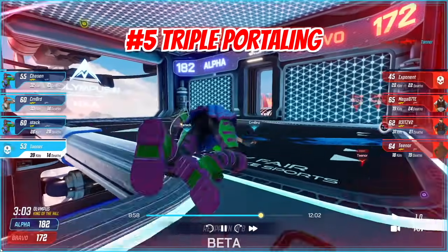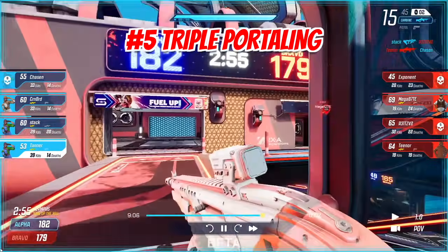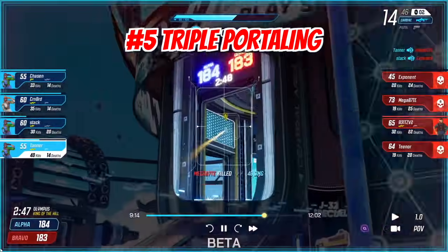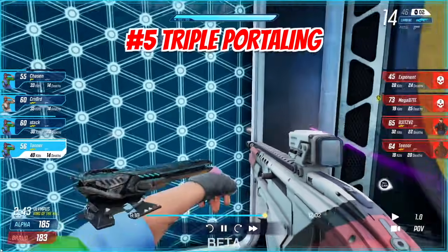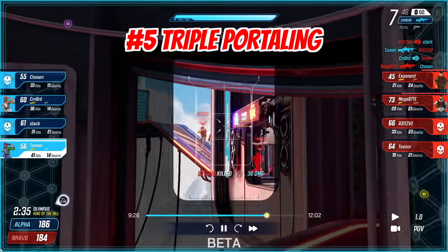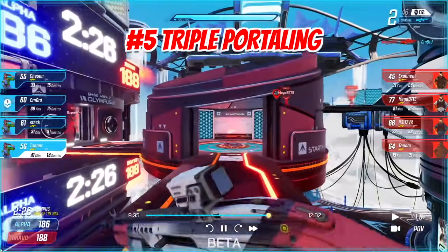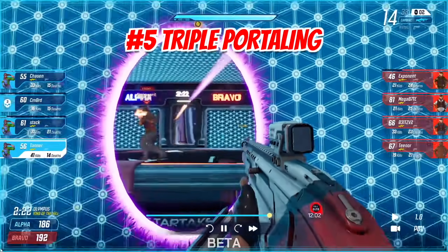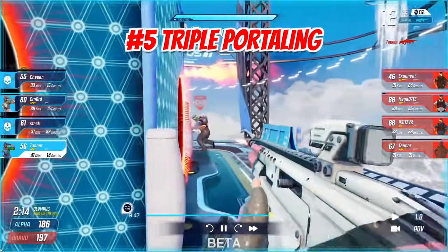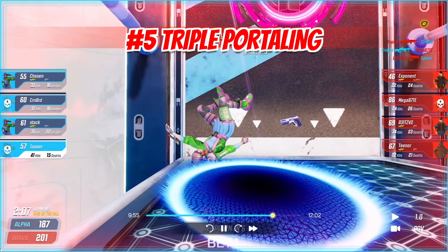Doing races helps learn the basic mechanic of triple portaling. However, races are just memorization — you're hitting the same walls at the same speed, in the same situation every time. If you have to improvise because someone starts shooting you and you need to go somewhere else, that's very different. Playing takedown is a great way to learn triple portaling, or just using it in games to move around different maps. The goal isn't to go as fast as possible and get yourself killed — it's to quickly get to a location to help a teammate, rotate somewhere, or push a spawn.